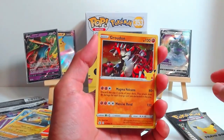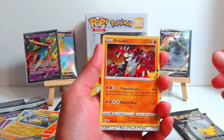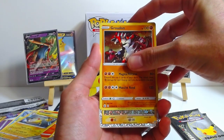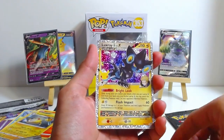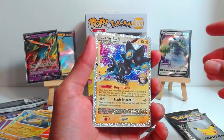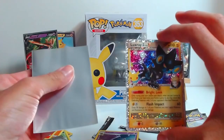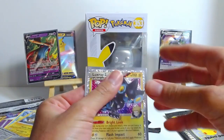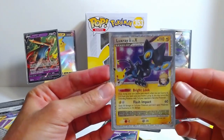We have — oh! Is this the Umbreon? No. Okay, it's the Luxray Level X. That's still pretty cool, I thought this was the Umbreon, it fooled me. And then we have a Lunala. I'm liking these pulls. Got a little excited there thinking it was the Umbreon, still a really dope card. I like this artwork for Luxray.